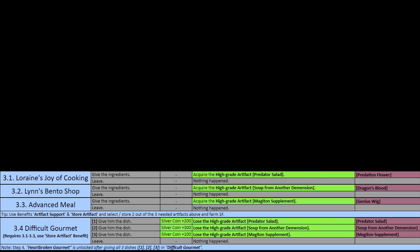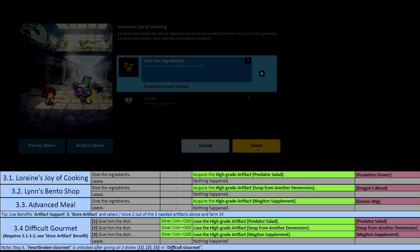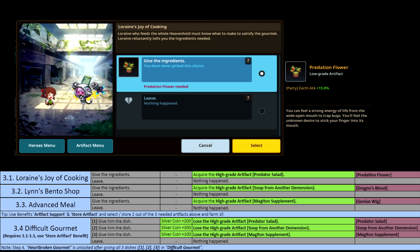The first one will be Lorraine's Cooking. In order to complete that, you will need to bring the Predation Flower with you. I suggest using the same tactic as before — Store Artifact and Artifact Support. What you can actually do is bring two with you at the same time; that's a lot more efficient.